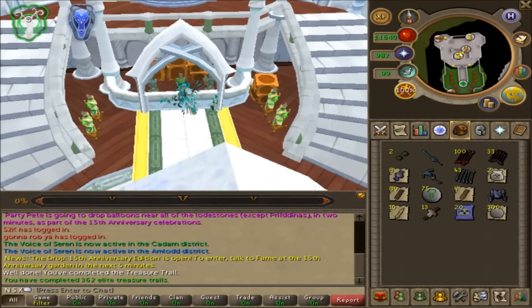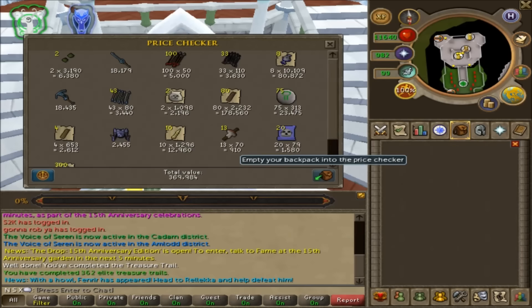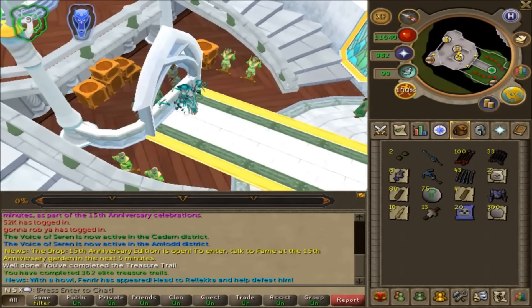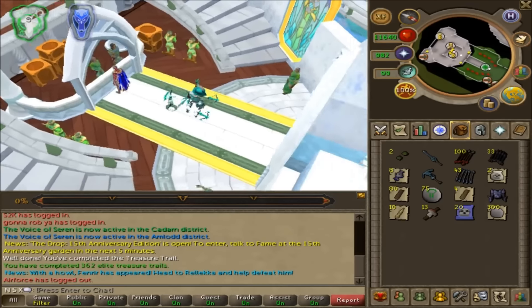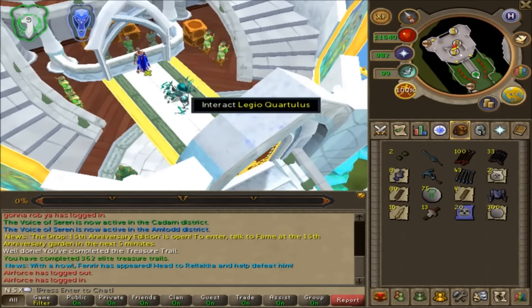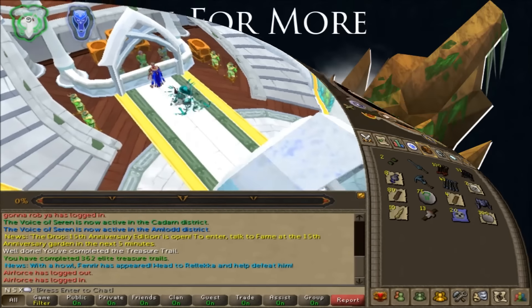So there is your loot from one of each clue scroll - not much to really see. 362 elite clues done actually. Your loot from 4 clue scrolls - easy, medium, hard, and elite - will total you about 370k on average. I would say those are about average loots, to be fair. All of them have a chance of getting the god pages, which are worth quite a bit of money. The god pages would have probably doubled, if not tripled, what my total loot was. But either way, that is your loot from all 4 clue scroll variants. Hope you guys enjoyed this little quick video, and I will see you in the next one.